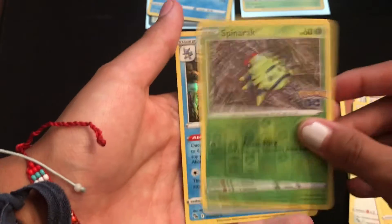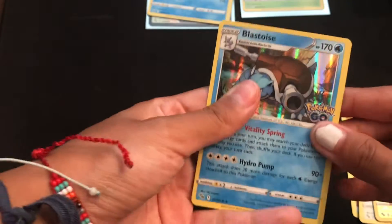Pikachu, Spinarak, Ditto card, another Blastoise, more Blastoises, another Ditto card. Wait — this is a Holo Blastoise. I've got a Reverse Holo Blastoise!